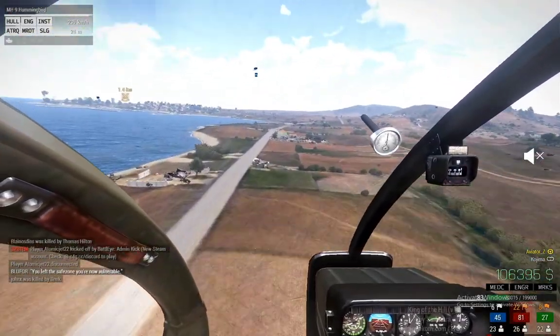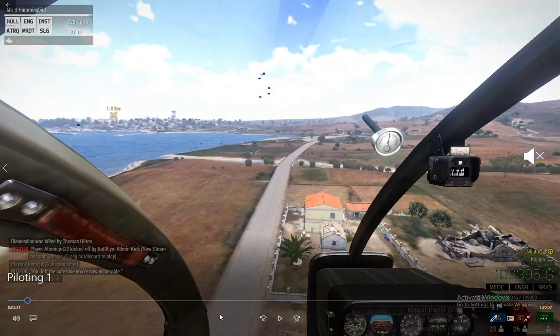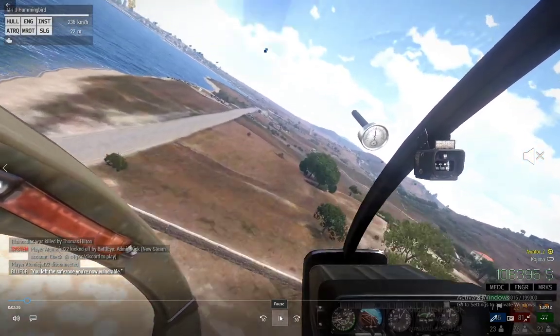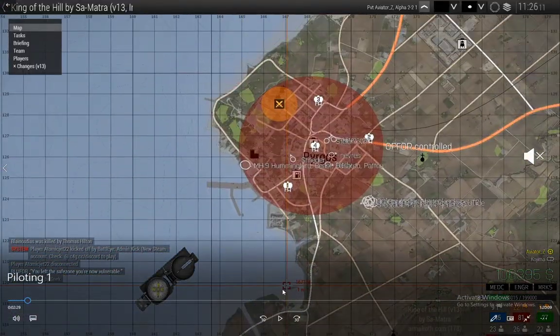My controls are basic — I have the stock controls, I haven't changed anything. You'll see that every pilot should check the map. Every time I'm piloting a group of people in, I always check the map to see where the priority zone is. I know which side the enemy is usually coming from. Coming from the top side of the map is usually where Op4 comes in, and the eastern side is where Indy comes in. So I know this area right here should be okay to land in.